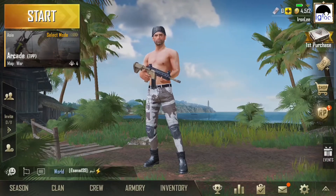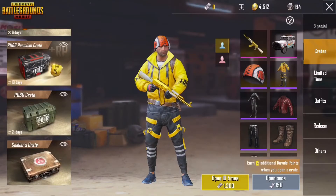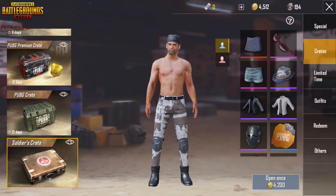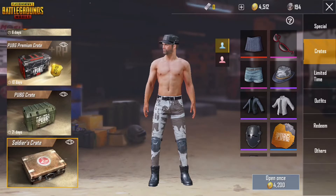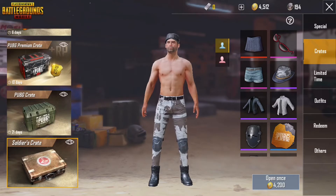...which is the Soldier Crate on the very bottom — you'll see the price, it says 4200. Do not buy it for 4200. Wait for the price to drop, because occasionally it will drop down to 700. That's when you want to buy it. Then you buy like three of them or whatever you can get until it's back to the normal price again. That's how you get all the items.